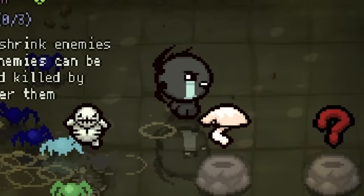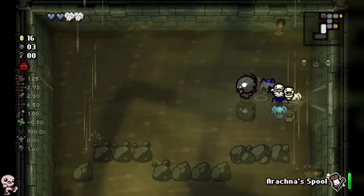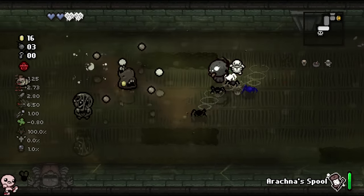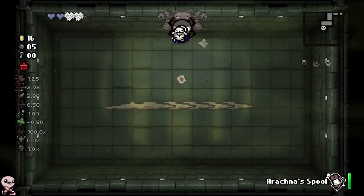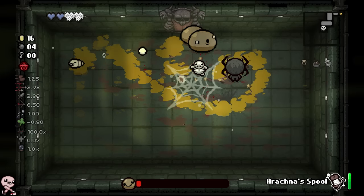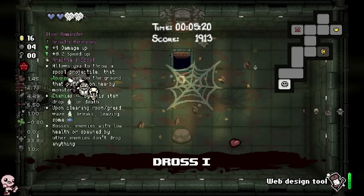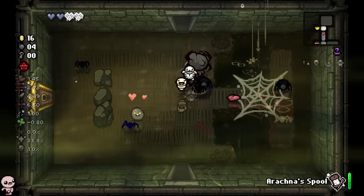Treasure room — yikes. Chubbo! Who wins, Arachna slash blue spider versus Chubbo in real life? That blue spider definitely freezes enemies — good spider to have. I have a white one too. Despite having low damage, the extra damage from spiders probably puts you over the edge. I'm curious how devil deals work with this character. Are those big blue spiders? I've never seen that — actually a new mob. I like that concept.